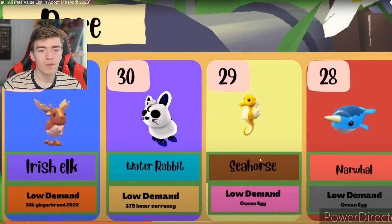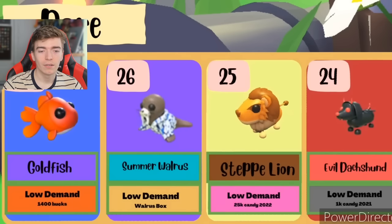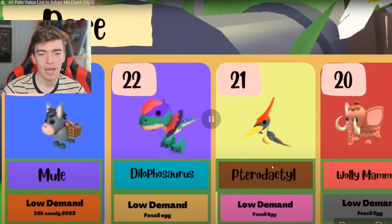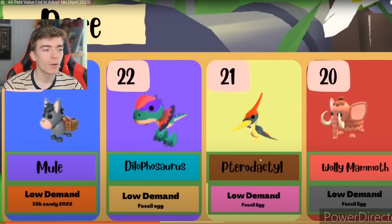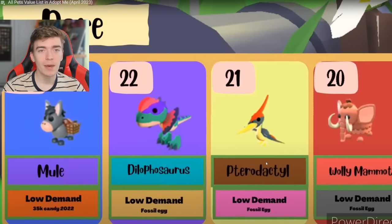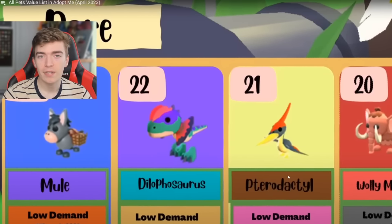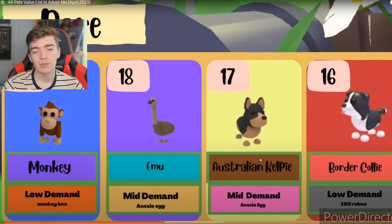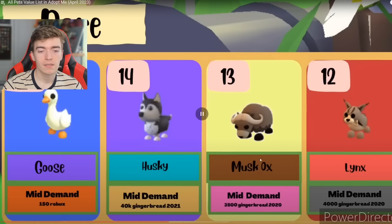Then we have the Irish elk from the Christmas update with gingerbread — I did not know that. There are so many pets to remember — over 300 pets. Then a seahorse and a narwhal, and a goldfish. A summer walrus, a steppe lion, and the evil dowshound. Then a mule, a dilophosaurus, a pterodactyl, and a woolly mammoth. Pterodactyl starts with a P — one of the weirdest spellings in existence. The monkey — low demand. Now we're getting into mid demand: a mid emu and a kelpie, then a border collie, and for the robux pet, we've got the goose — 150 robux for only a rare. Then the husky, the musk ox, and a lynx.